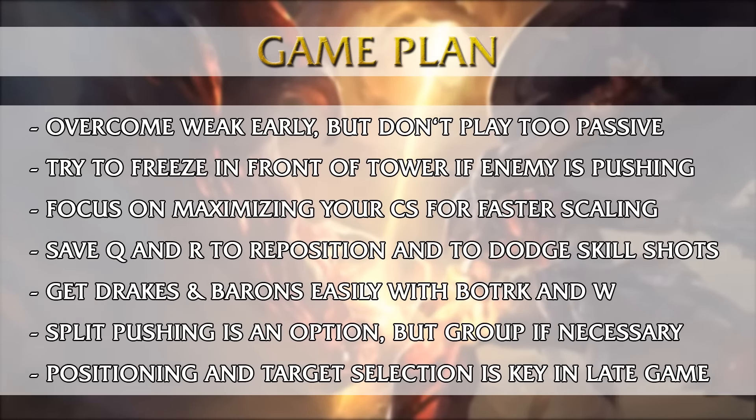Vayne is known for a weak early and strong late game scaling, but that doesn't mean you have to play super passive every single game and every single matchup. Actually, depending on the support primarily, you can go aggressive sometimes in lane and snowball the lane that way further and faster. But freezing is important to know how and when to do it. If the enemy team is pushing, you need to learn how to last hit under the turret. CSing is important — it's the most reliable source of income in the game.